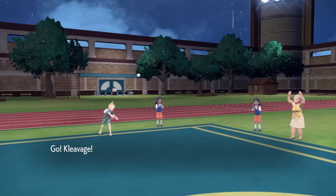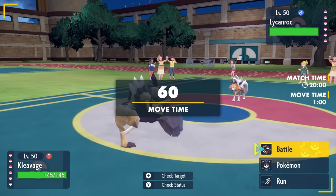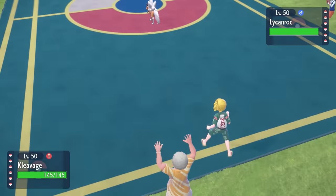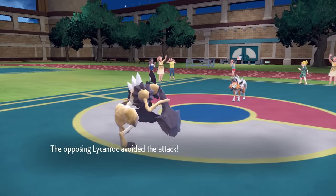My opponent is going to lead off with the Lycanroc, as I decide to toss out Kleavor. Kleavor is here to essentially get up some Stone Axe, set up some Stealth Rock on top of a little bit of damage, break a Focus Sash, and overall have a good time. I imagine they're probably just going to go for a Stealth Rock of their own. I go for that Stone Axe, and it actually ends up missing.